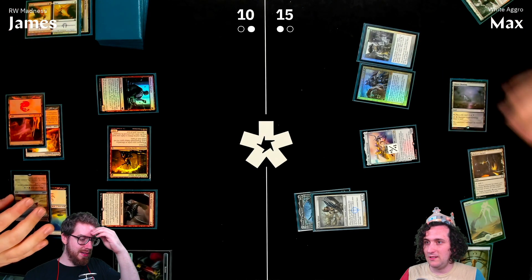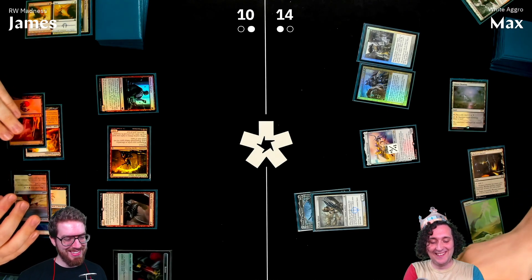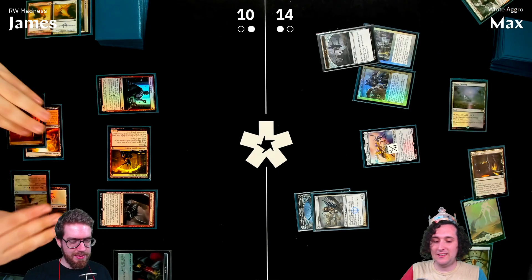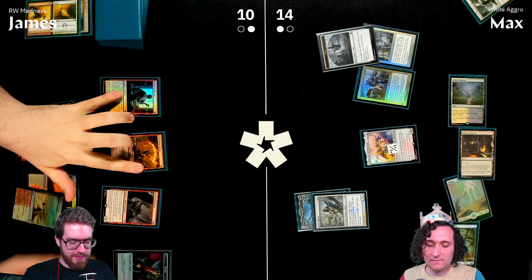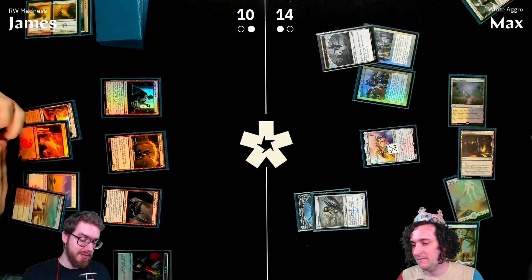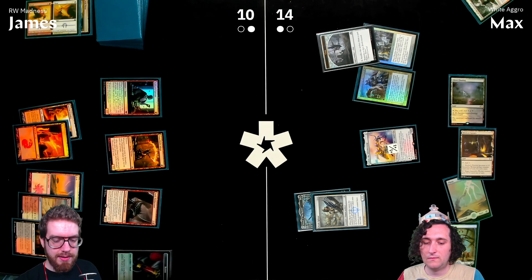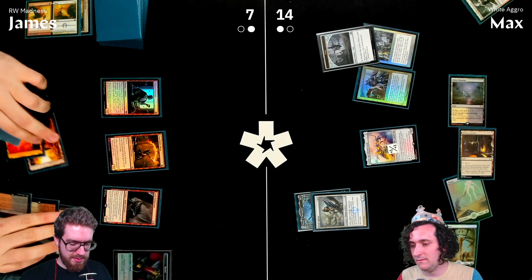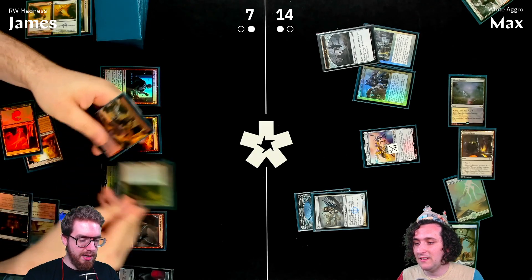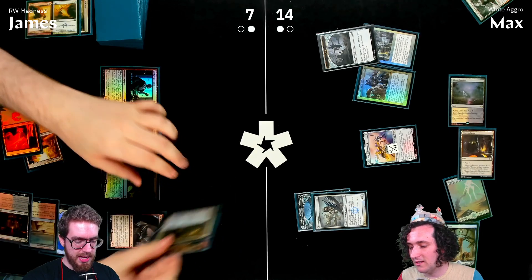James gets Thraben Inspector. Max has been drawing well. Max plays Ox of Agadeem, discarding a creature and Showdown of the Skalds to make a counter and fight something.